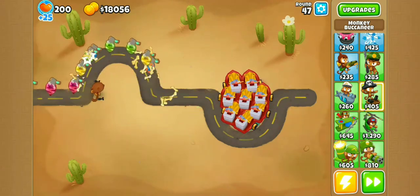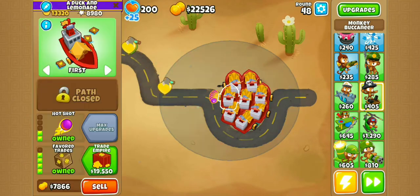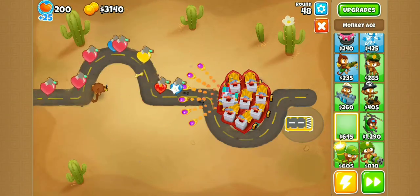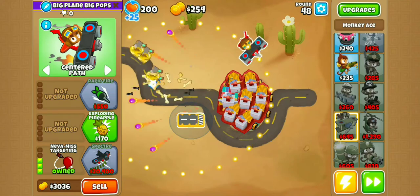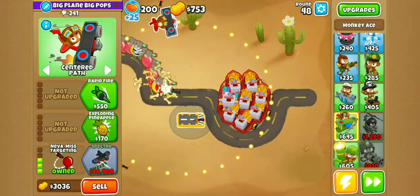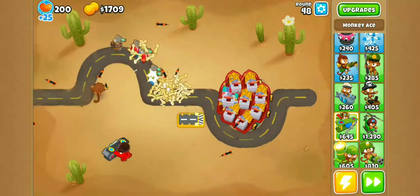We are now midway through round 47, and I'm going to buy the Trade Empire, which will be our final addition to the income gathering scheme. Now I'm going to buy the Monkey Ace so we can start getting it upgraded to Spectre. That'll be great just in terms of defense, because these Buccaneers aren't really going to hold out for much longer and the Dart Monkey at the start is really starting to struggle.